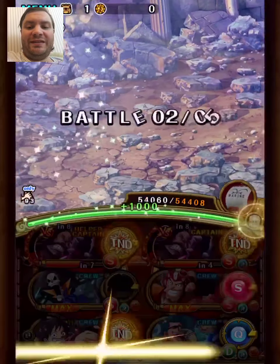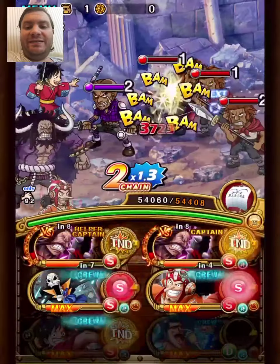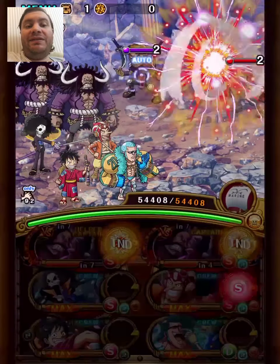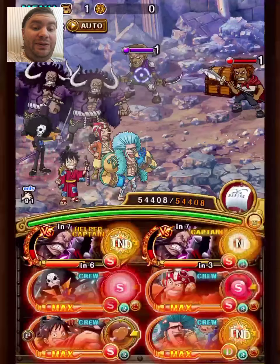The Shopperman requirements are that you need a Luffy, a Zoro, an Usopp, a Brook, and a Franky. This team has that. Of course, if you don't run any of the five as captains, you need to run a five-star Luffy Zoro, which is what I have on this team.